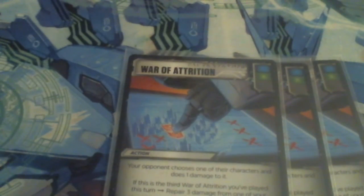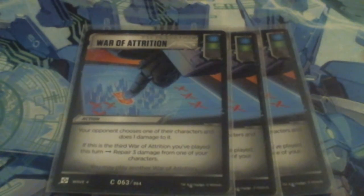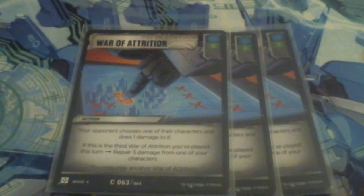We're running three copies of War of Attrition — this gives us a lot of blue-green to pitch to Chop Shop. Choose one of your opponent's characters; your opponent chooses one of their characters and deals one damage to it. If this is the third War of Attrition you've played this turn, repair three damage from one of your characters. So this lets us burn an opponent for three while potentially healing for three. War of Attrition also lets us paint a target for Barrage to go in on, letting him get his Bolt 2 right off the bat.